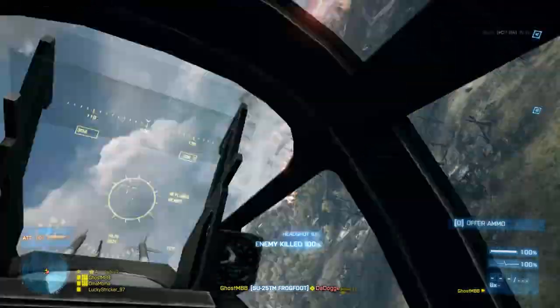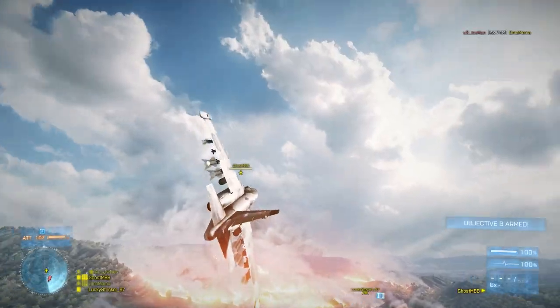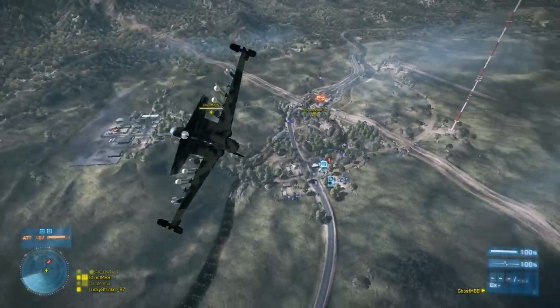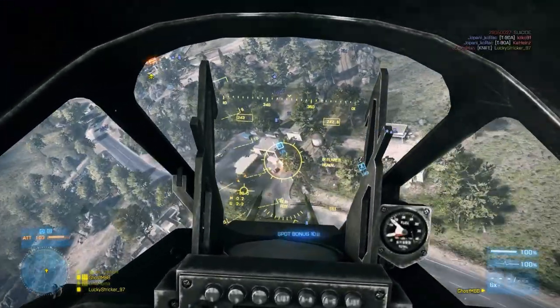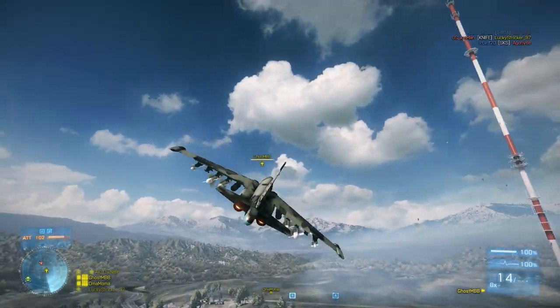When it comes to killing infantry, I find that the machine guns do a little bit of a better job than the rocket pods. But usually when I'm swooping down, I have my rocket pods selected and I like to fire all those off first, whether I'm attacking a tank, infantry, or whatever. Then I simply switch to my machine guns if I have any air time left and use those.